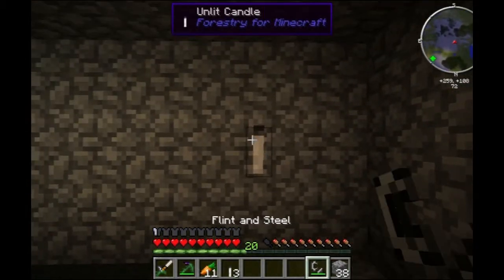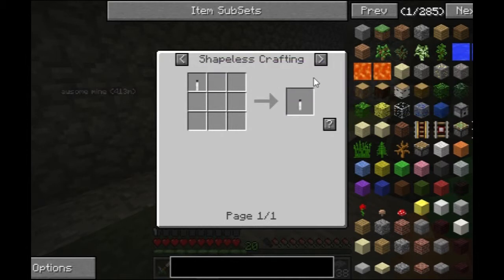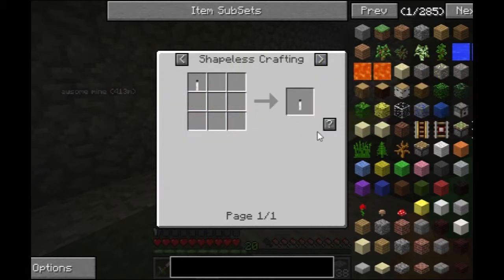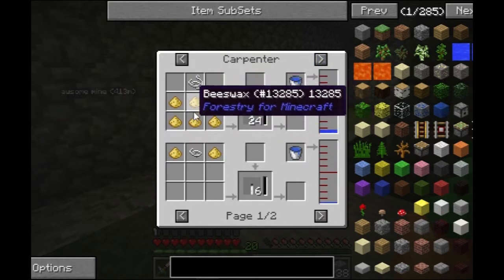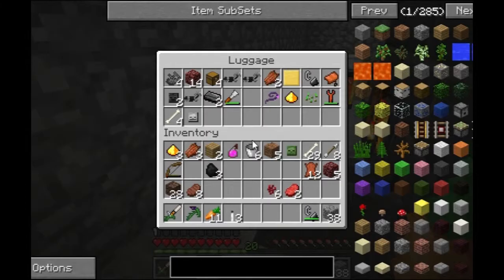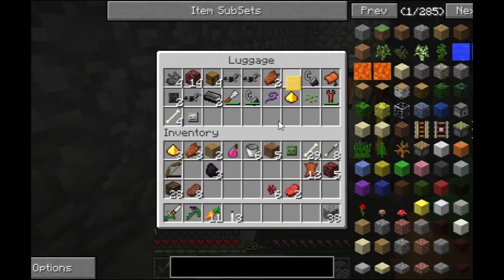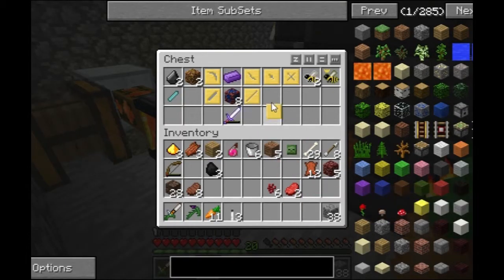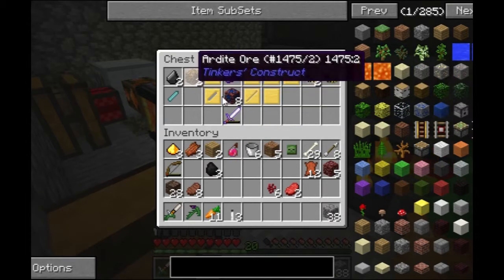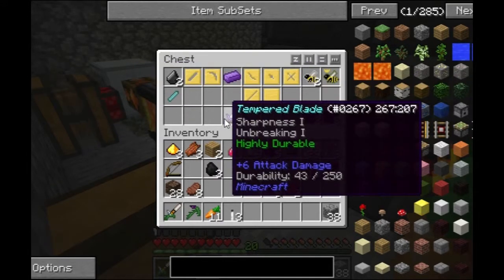Unlit torches — who makes unlit torches? How do you even make these things? We never had that much beeswax to make unlit candles. Where'd luggage go? I heard him run off. He ate something — he ate a blank cast. Really? Yeah. Where did that even come from? I'll put it in the chest. I'm gonna do some looking into what casts we can make right now. We need casts.